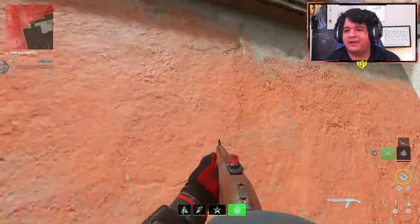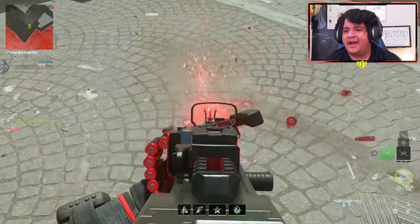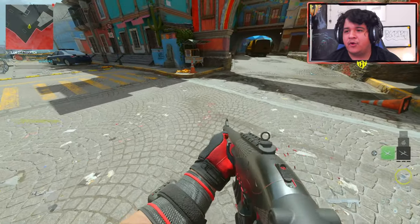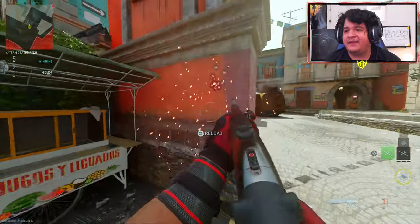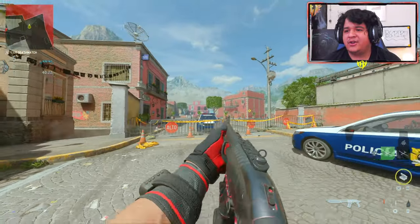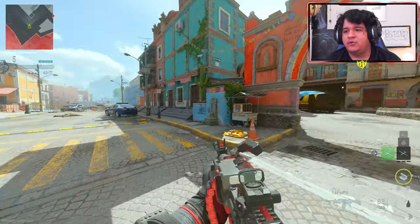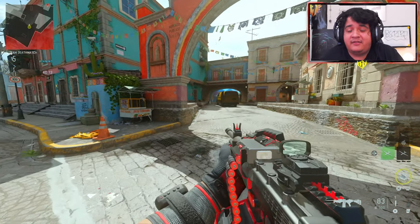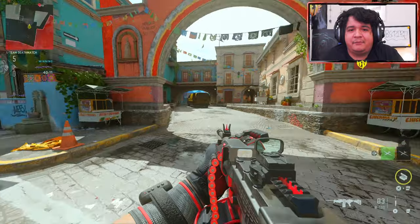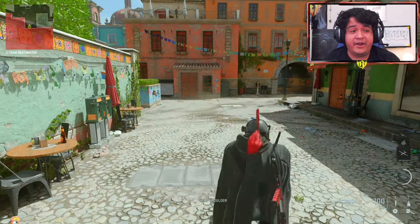Now let me switch to my meta loadouts just so you guys can see that with my own class setup I will still have the tracers. As you can see, I still have the tracers on my meta loadout. Keep in mind: if you want to keep the tracers on any tracer gun, don't mess with the ammunition — leave the ammunition the same and you will be good.